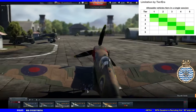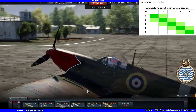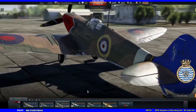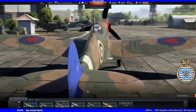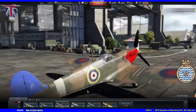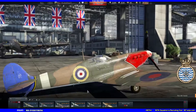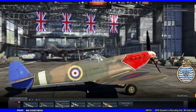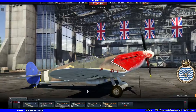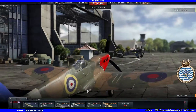One final point about squad play: if you and four friends queue together, the matchmaker uses the single highest battle rating or tier plane in the entire squad to determine the match. So if everyone else has tier one Nimrods with a battle rating of 1, but one person has a jet, the whole squad will be stuck fighting jets. That's important to keep in mind when forming squads.